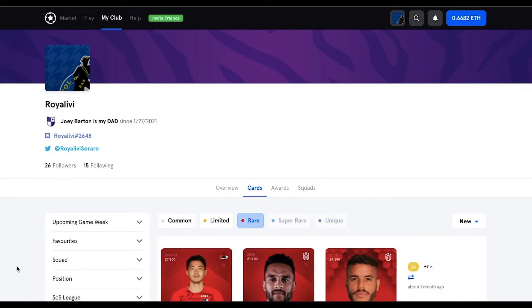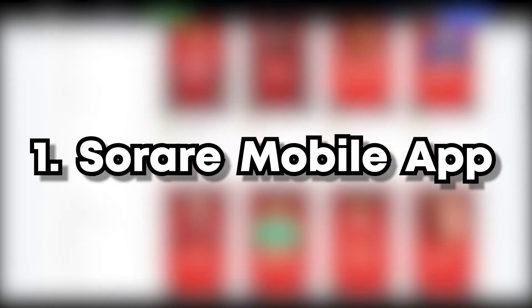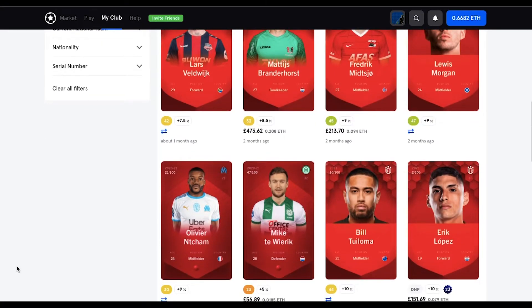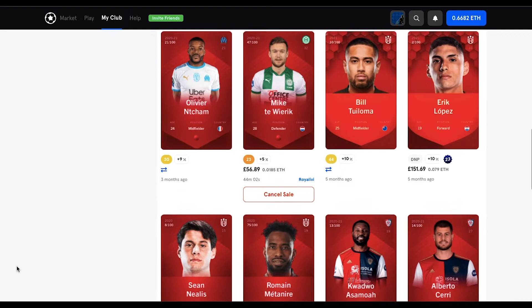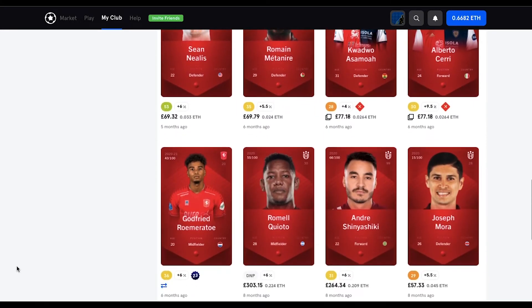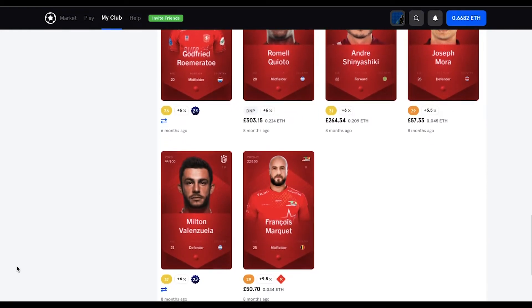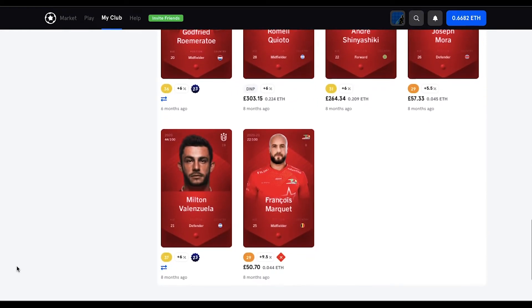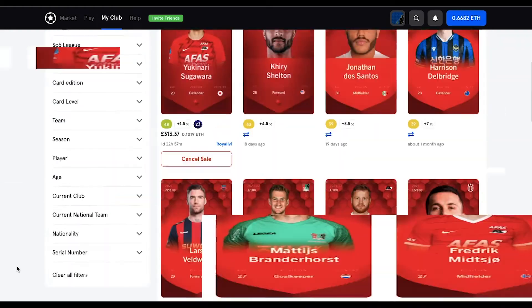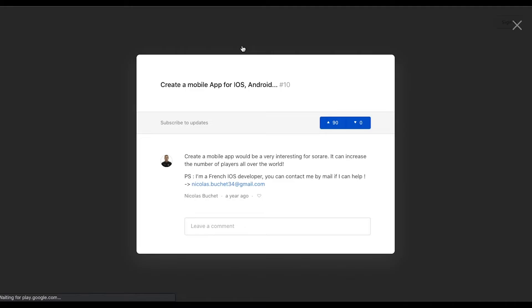In no particular order of importance or priority, number 1 on my list is an optimised mobile experience when using SoRare on the phone. The best way to do that is by SoRare creating an official native app on iOS, Android, or any phone capable of having apps basically. Right now, using SoRare on mobile devices is a bit clunky — I try to avoid it and only use SoRare on desktop.